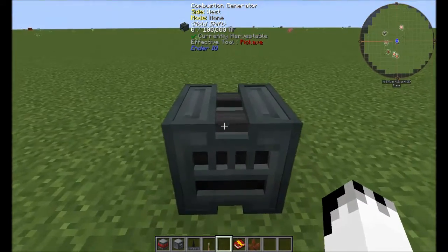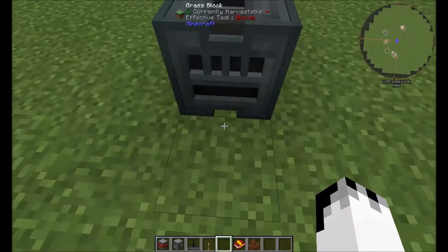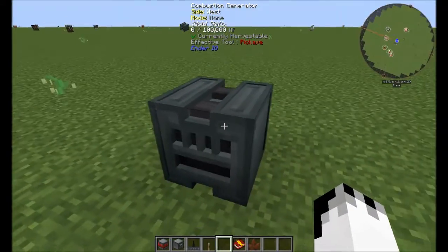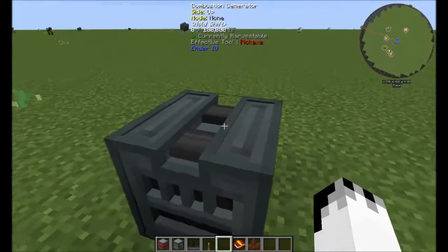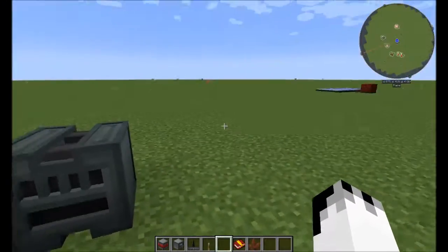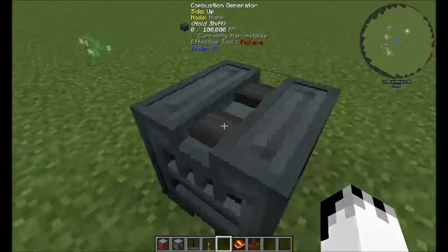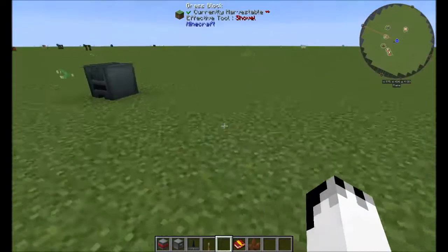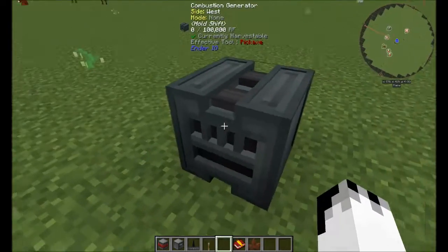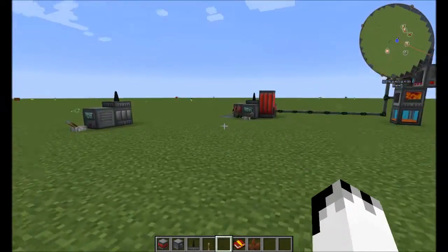Before I start, I should note this — notice the difference. Ender.io has had a bit of a graphical update, so instead of just having a box with a texture put on top, it is actually more of a modelled item now. The combustion generator has indents and little pipes and all that sort of thing, and that's been done for the sag mill and the vast majority of Ender.io now. I think the new graphical update for Minecraft has allowed some more detailed stuff to happen.